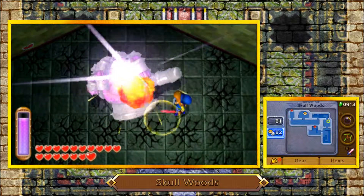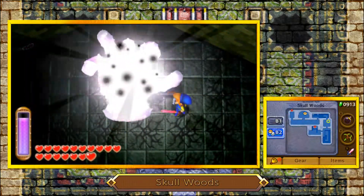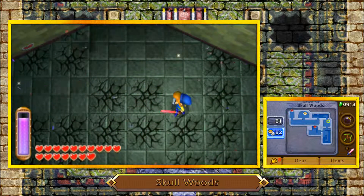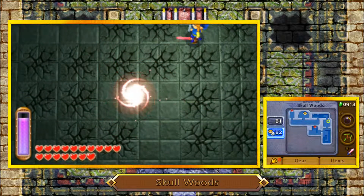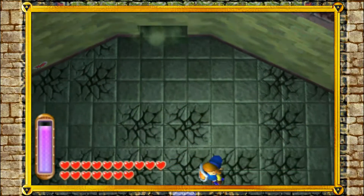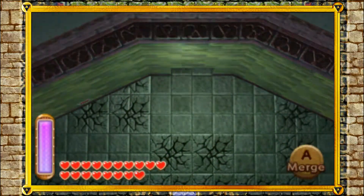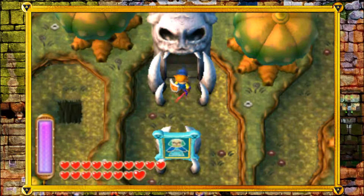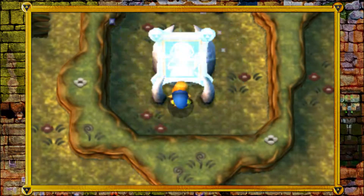Yes, there we go. And that was our boss, Knuckle Master. God, he's really, really pathetic. But at least we kicked his butt and he is done. For our troubles, we get a sage and a heart container. I hope Cirrus isn't too mad that we just kind of up and left her when we could have left the dungeon. Hey Cirrus, don't be mad - I needed to get a heart container. Sorry.